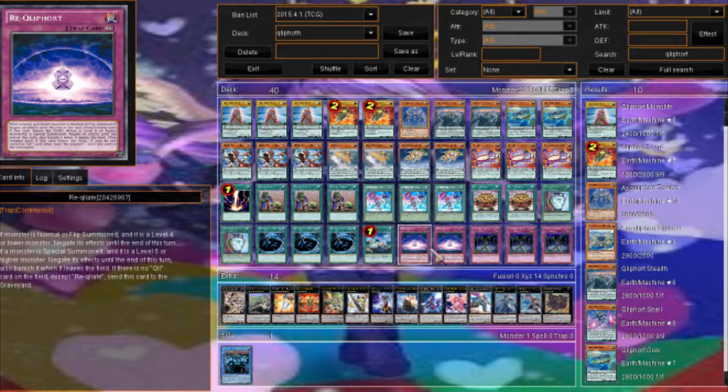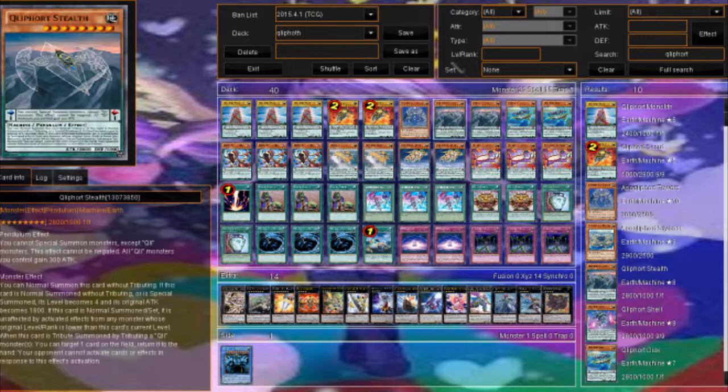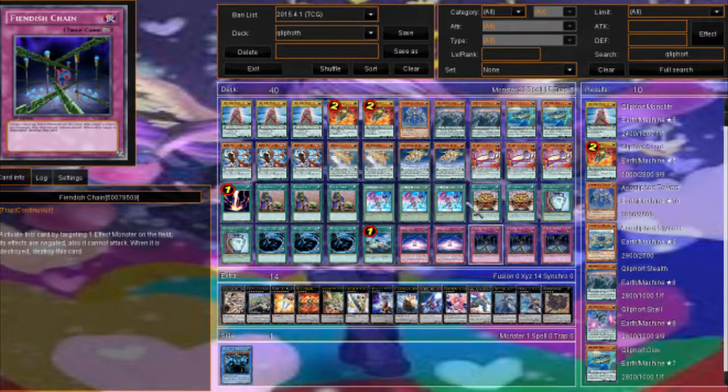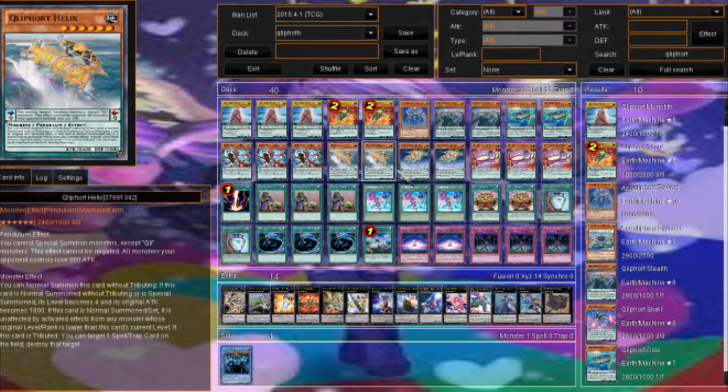If a monster is special summoned and it is level five or higher, its effects are negated until end of turn, and when it leaves the field it is banished. So if your opponent special summons Unicorn, nothing happens to Unicorn. But if they summon Brio or Trishula, their effects would be negated. If they normal summon Manju, its effect would be negated. We also have three Fiendish Chain to negate effects, and you can target your own monsters — if it gets MST'd, hit one of your own monsters and it goes to level six, gains 2400 attack, and becomes unaffected by monsters level five or lower.